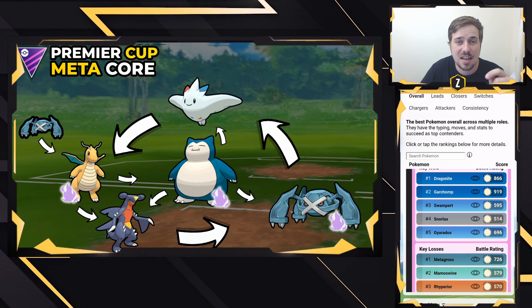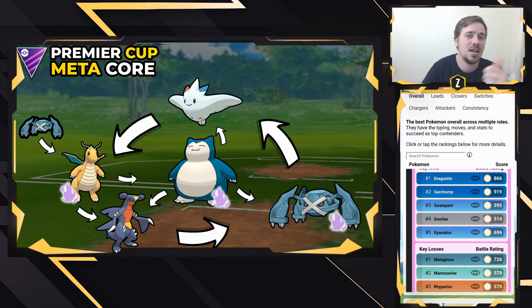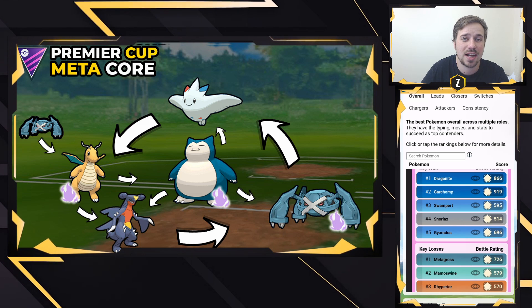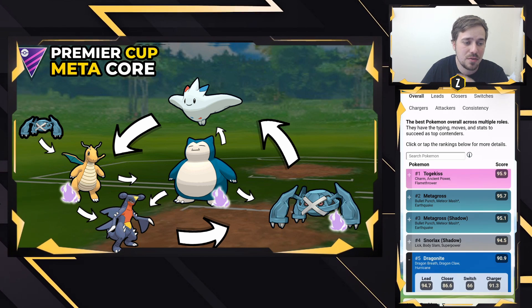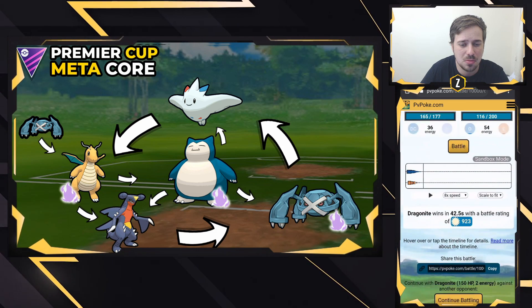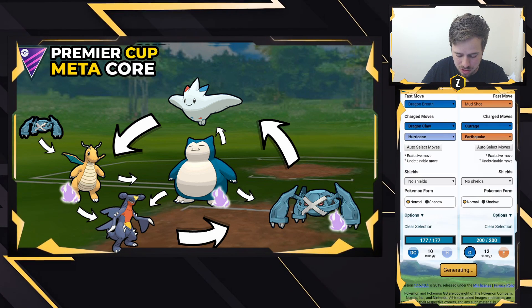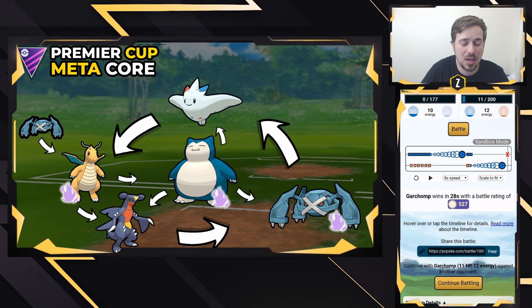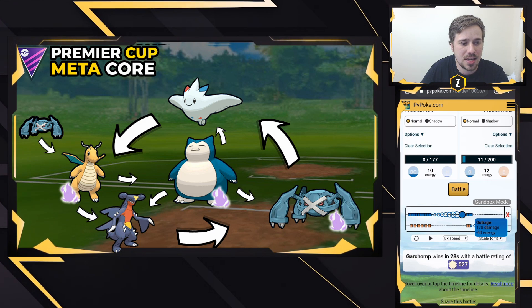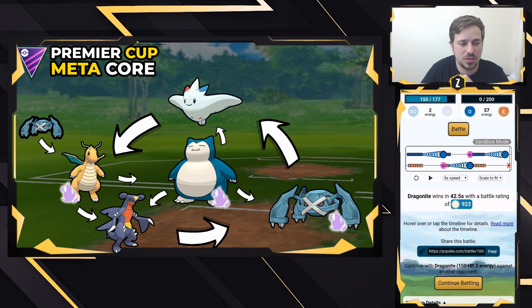Metagross really hard counters Togekiss because of the Fairy versus Steel typing. Togekiss does beat the top two dragons: Dragonite and Garchomp. In a head-to-head, Dragonite will win because of Dragon Breath, but if Garchomp gets off an Outrage — doing 178 damage — that's a one-shot on Dragonite. In a one or two shield situation, Dragonite safely wins, so best bet is to go for those Dragon Breaths and shield.